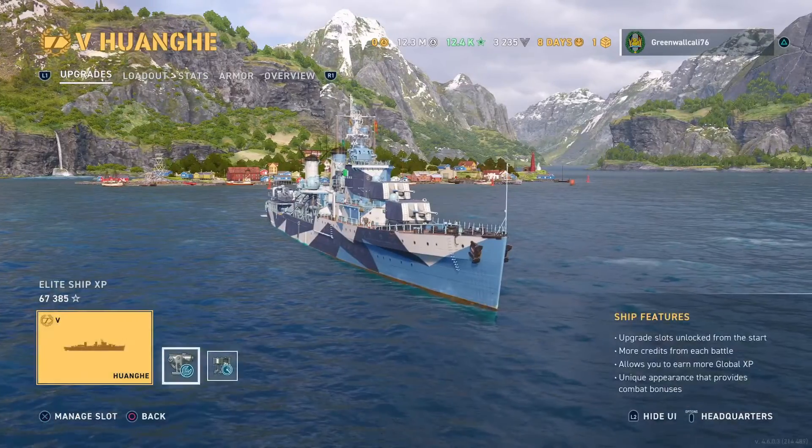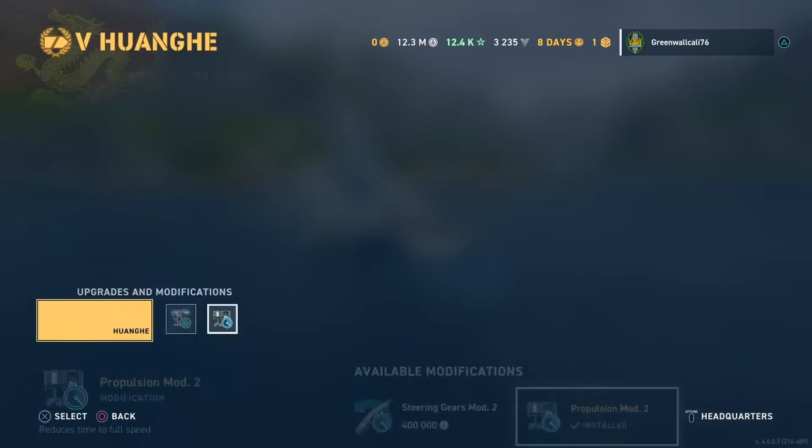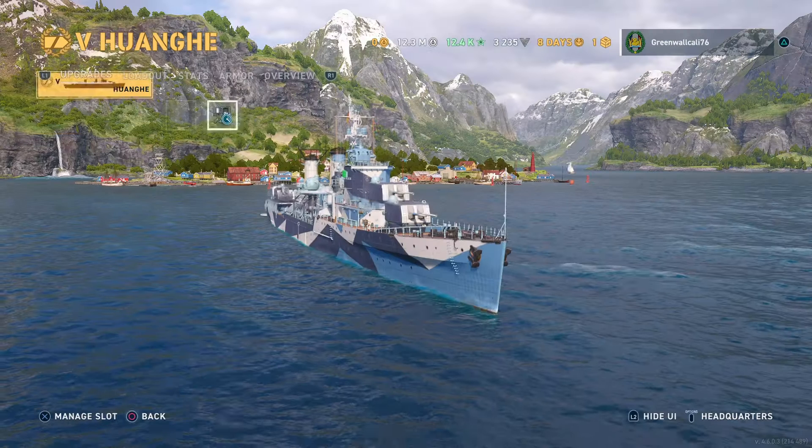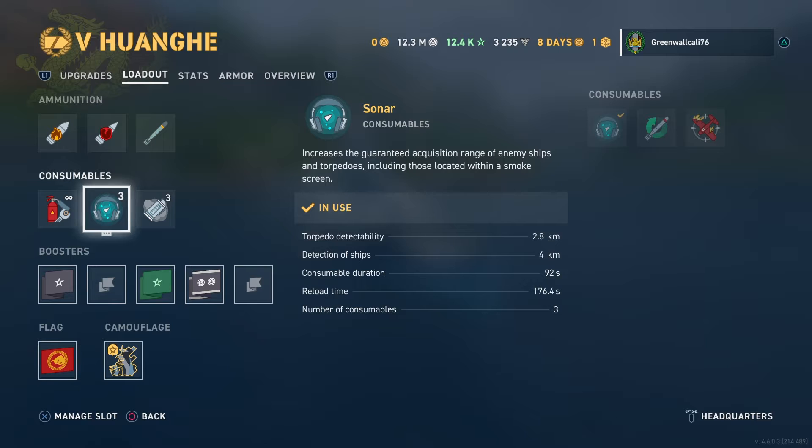Let's start off with my upgrades. I have Aiming Systems Mod 1 for your dispersion of the main battery, your torpedo launcher traverse speed, your secondary firing range, and your dispersion of your secondaries. I also have Propulsion Plant Mod 2 — it gives me the full power of accelerating, which is what you need in this ship. The loadout I'm running is sonar.